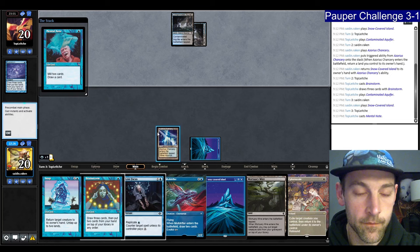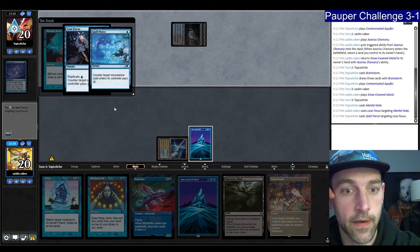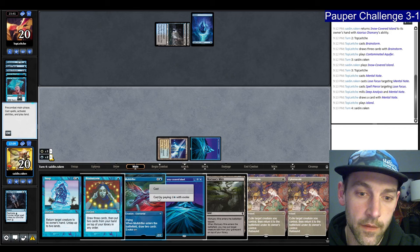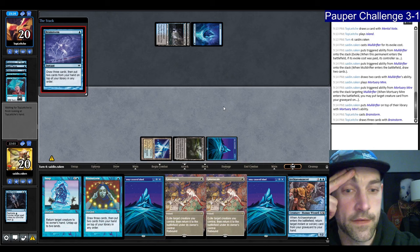They Brainstormed and just played a tapped land — maybe they Brainstorm locked. Their Mental Note — I'm just going to counter it. I thought I had a free play — I have to pay two for this. Counter. Definitely want to set them back if they're on Blue-Black. They're going to Spell Pierce. We're not going to pay. They mill Spell Pierce, Deep Analysis, and Mental Note. They used their one Spell Pierce. Let's evoke the Muldrifter and put it back on top with Mortuary Mire.